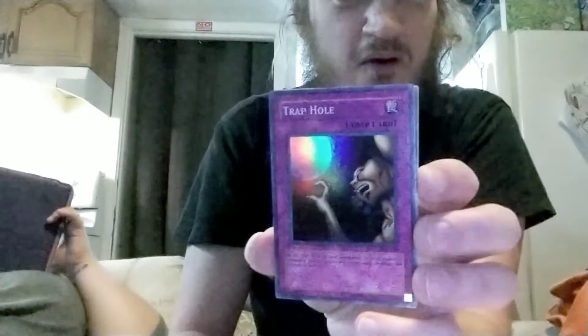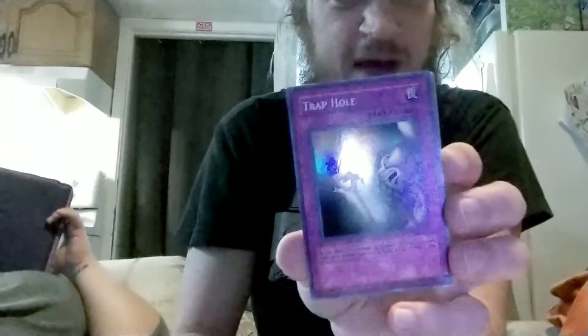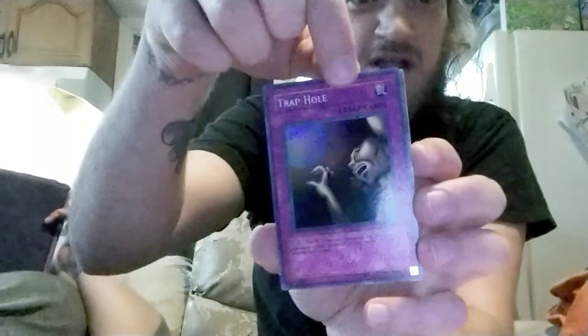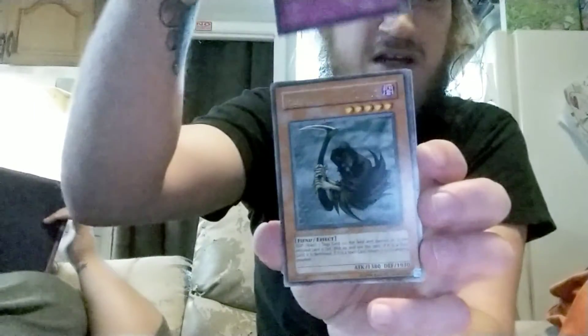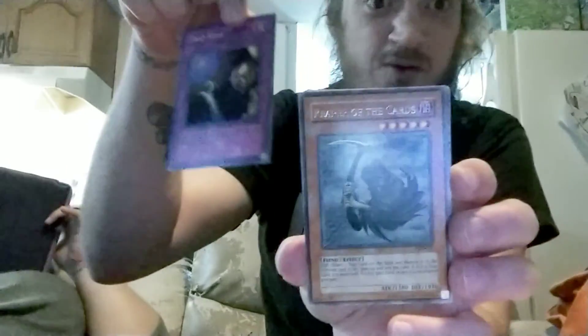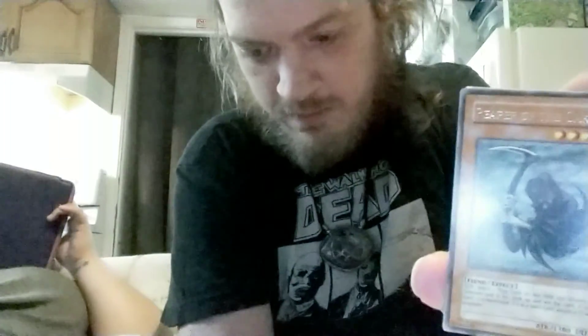Yeah! That's spastic. It's behind this - come on, Bee Fissure. Reaper of the Cards! I think I wanted that guy too. I don't have him for my LOB set yet, so that's actually perfect.